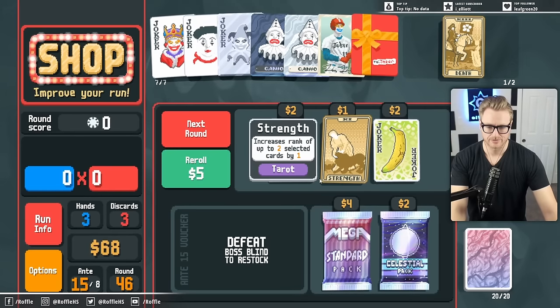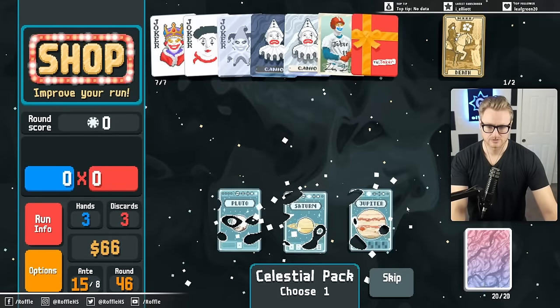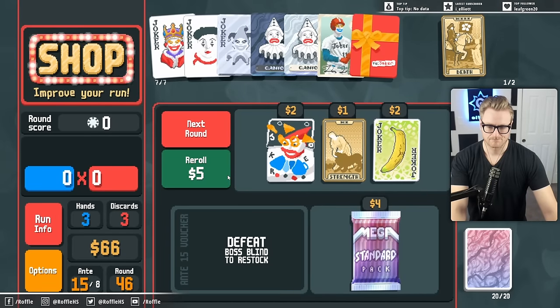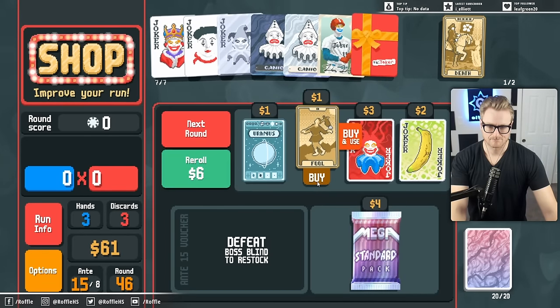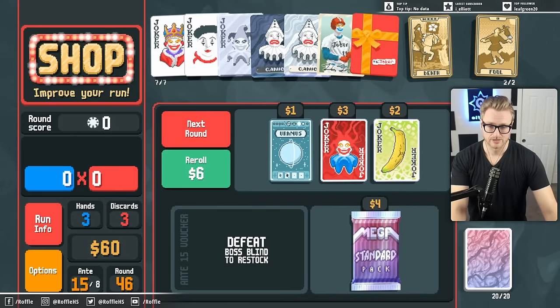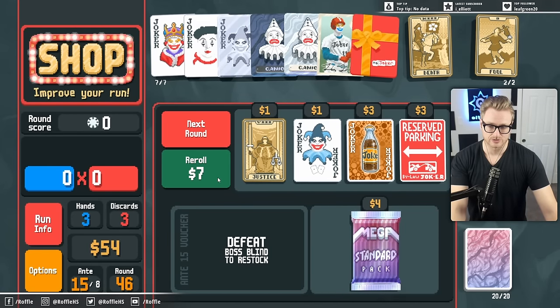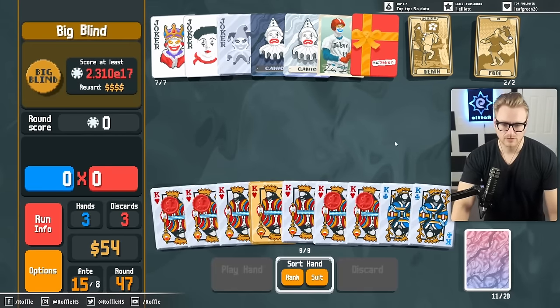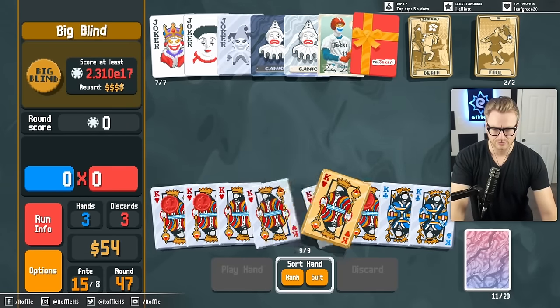Another Death. Feels pretty good. Another Death. We're getting to the point where the hand size is actually just the turbo nuts as well, because we're going to have so many Red Seal Kings going now.